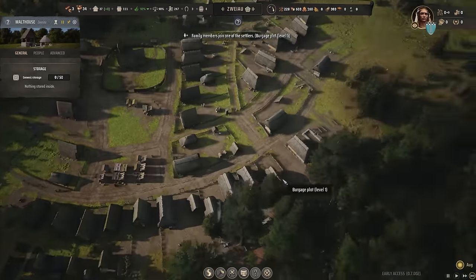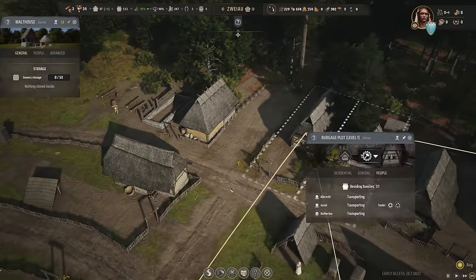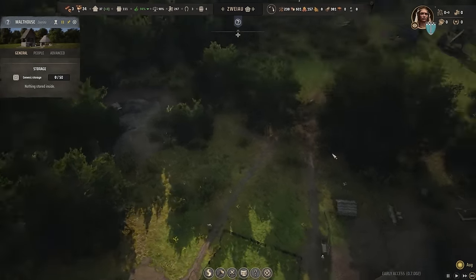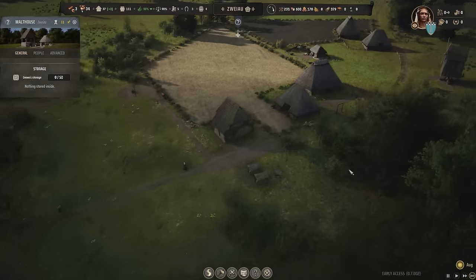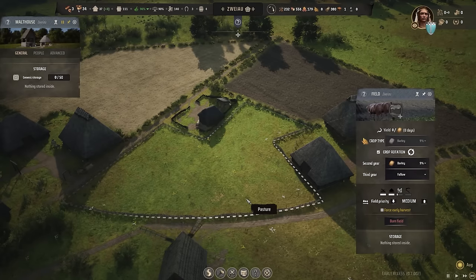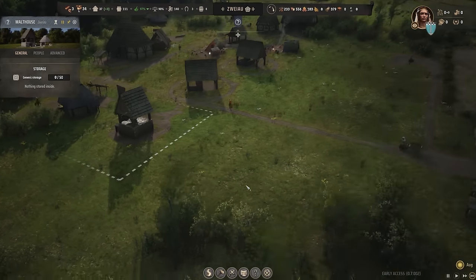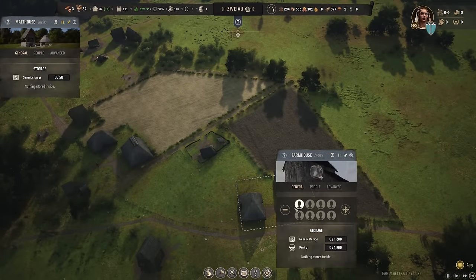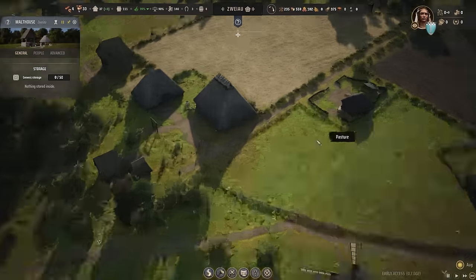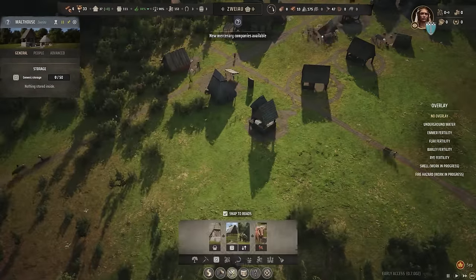We have barley being produced, but we don't have any yield yet because we're not going to produce any this year. It was probably a waste to assign a family here since this field year isn't being used anyway. I really want to get some sheep in. If we want sheep, we need trading for livestock — that would be the livestock trading post. But timber is still an issue, and fuel is still not flowing in here either. Did we open the trade import?